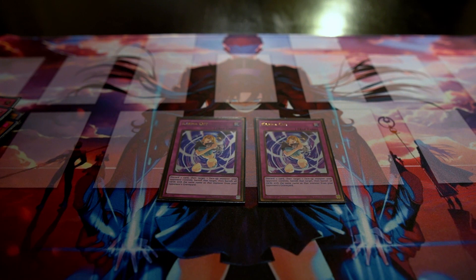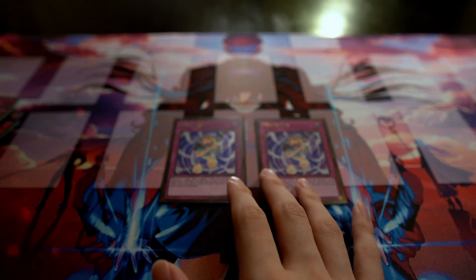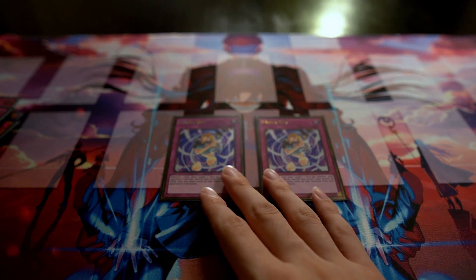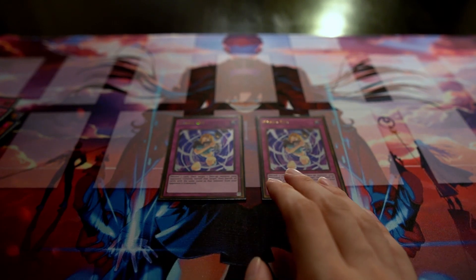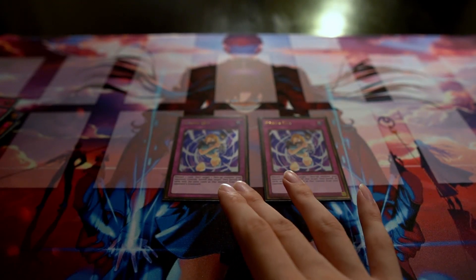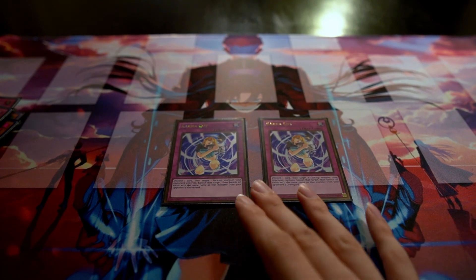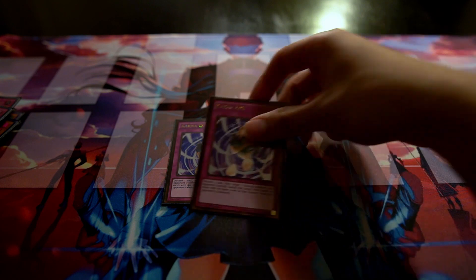Two Karma Cut rounds out the trap lineup. It's similar to Dinomischus but with a mandatory discard cost and it only targets monsters — though most of the time you're only banishing monsters anyway. Its bonus effect forces your opponent to also banish any copies of that same monster in their graveyard, which is really good against decks like Eldlich or Salamangreat. I run two because there isn't enough space for three and Dinomischus is slightly more versatile.